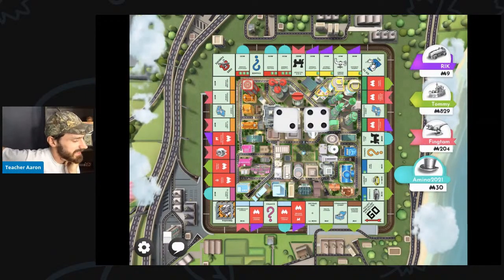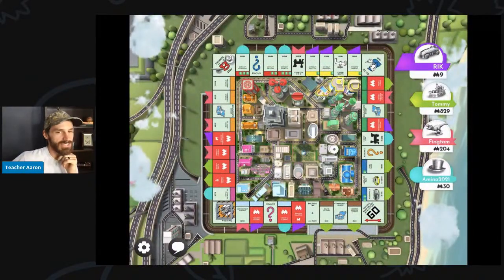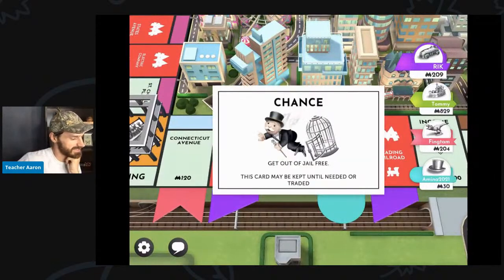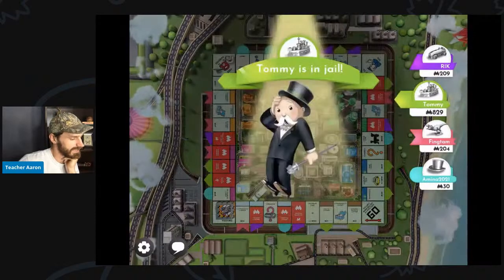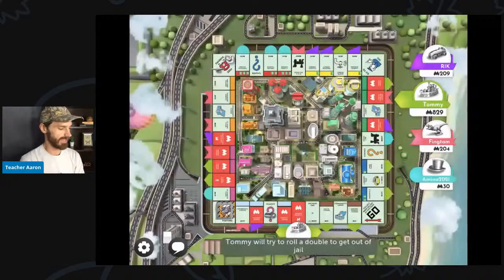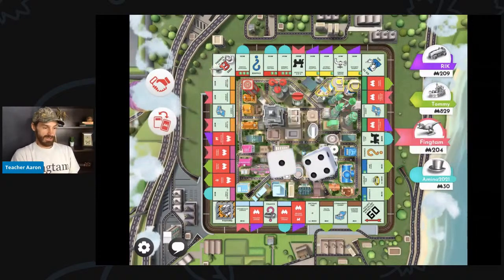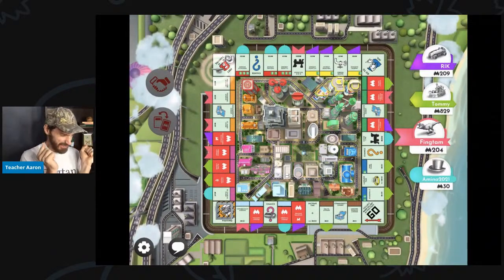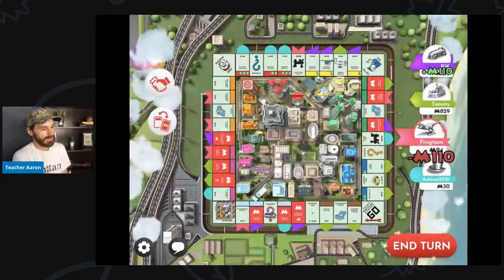I almost landed on New York Avenue — almost. At least I did not land on Kentucky Avenue — that would be the worst. Amina 2021 really wanted me to land on Kentucky Avenue, but I am very glad I did not land there. Chance: get out of jail free — that's not useful now. Tommy is in jail. Will he roll doubles to get out? He could roll one and one, two and two, three and three, but he did not roll doubles. I rolled seven — at least I don't need to sell anything. I will end my turn.